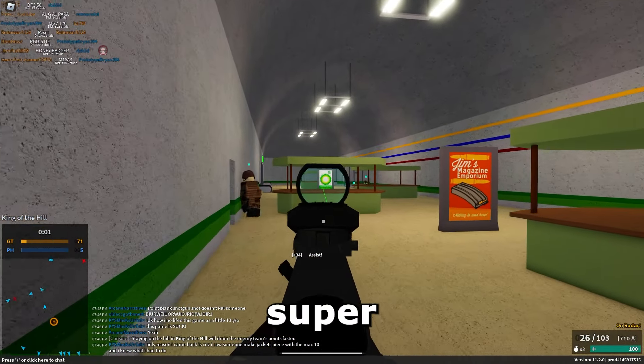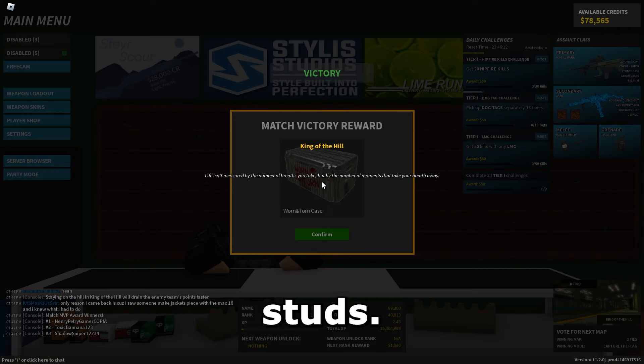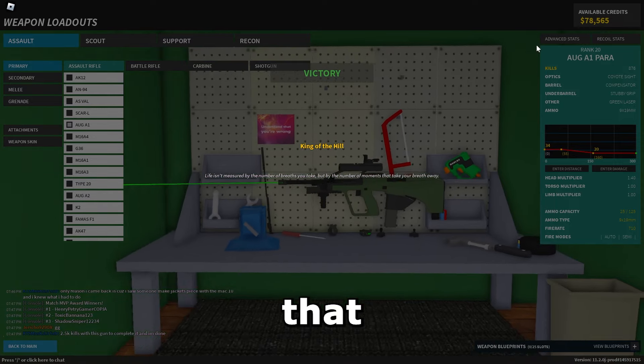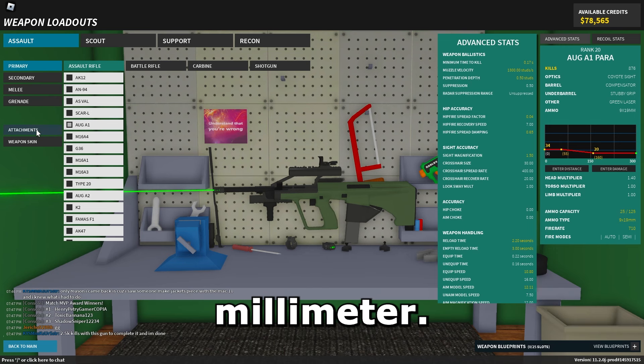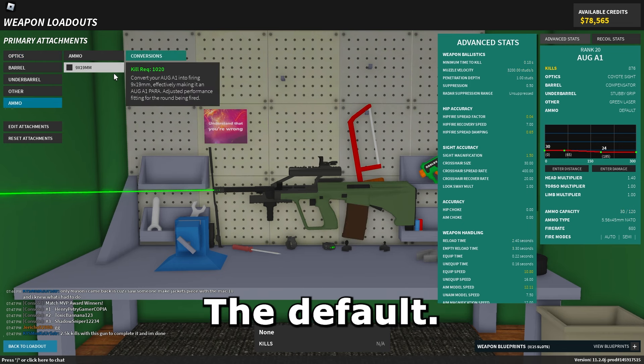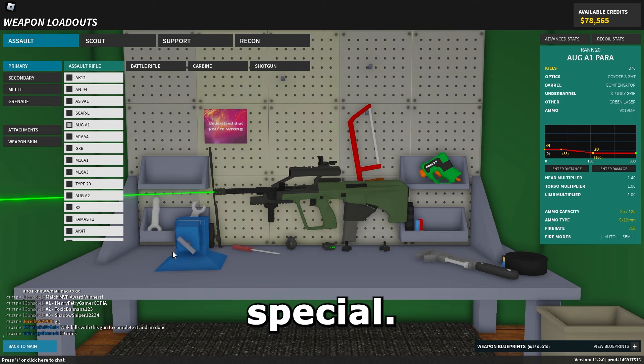I don't think the penetration is super amazing with the 9mm — I think it might be less than 1 stud. Let me just double check that real quick. Penetration depth is 0.5 studs with 9mm. I don't think it's too bad with default — with default it's just 1, so pretty average there. Nothing special, really.